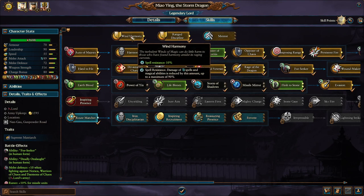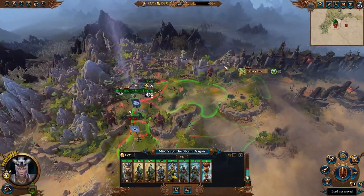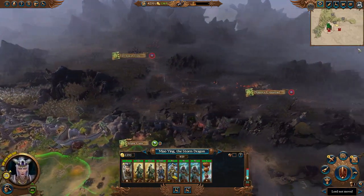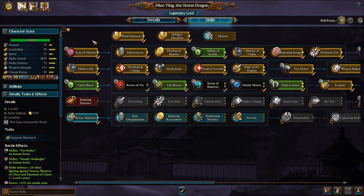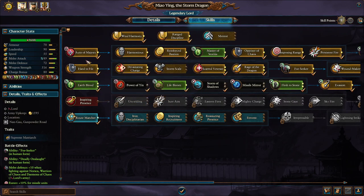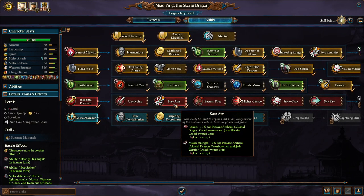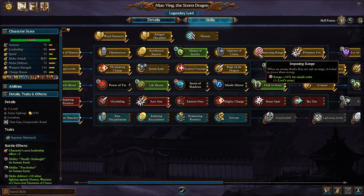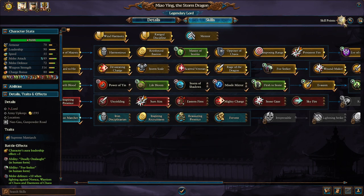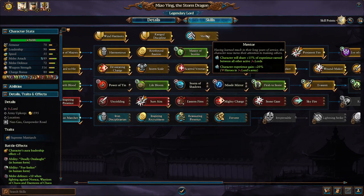Extra resistance makes her more durable against missile fire and spells like Spirit Leech or the Blue Fire Singe spell. As you can see, we've already spent quite a few skill points on her magic line, melee line, and special skills. After that, it really depends what you feel like spending on. If you're looking to give her an army, go with Sure Aim — it provides more range, and adding 10% to the other 10% gets you to 20% plus more missile strength. The last point can go into the blue line, armor, or even Mentors — a really good ability to help other characters level up faster.